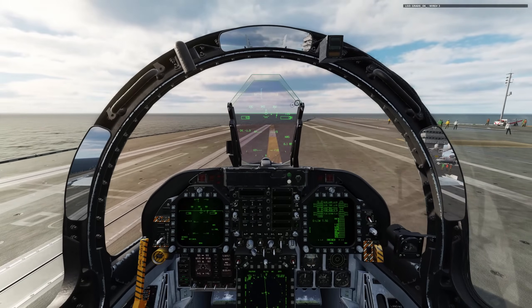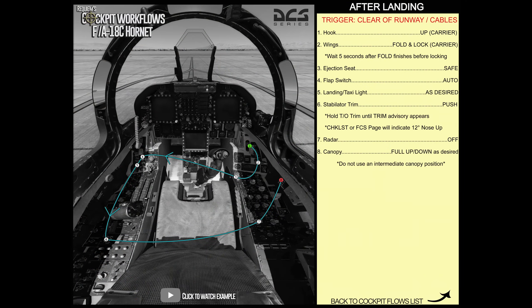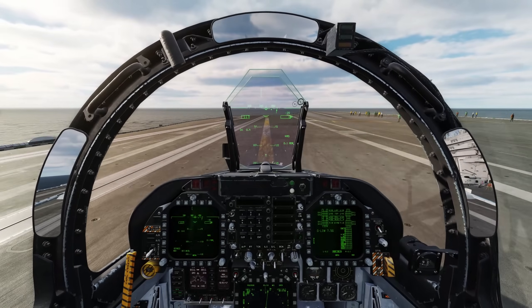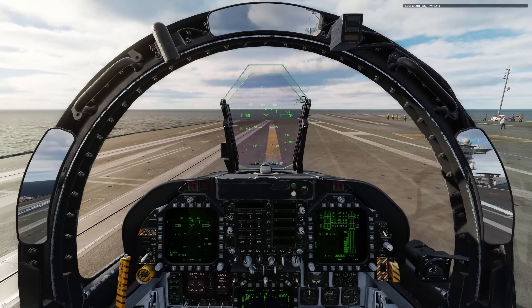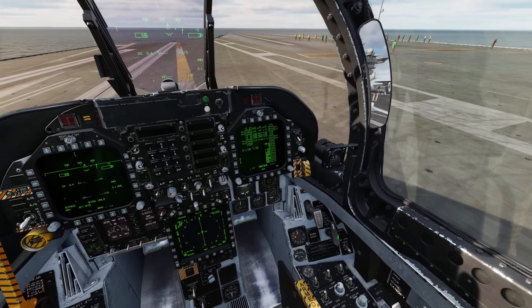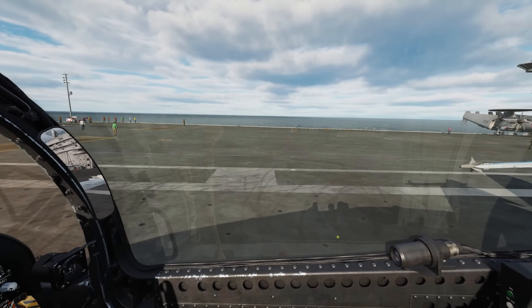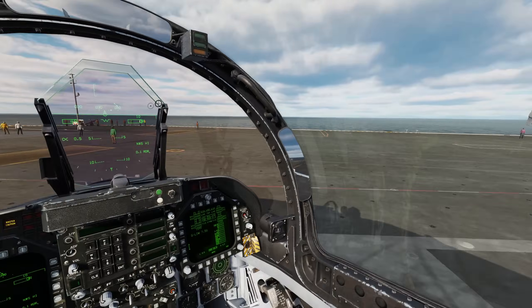Going to full power. Once we know we've caught the wire, reduce thrust and go through the after-landing flow. We caught a 3-wire — reduce thrust, bring up the hook, fold the wings. Nose wheel steering on high, then get out of the landing area so the wingman can land as well.